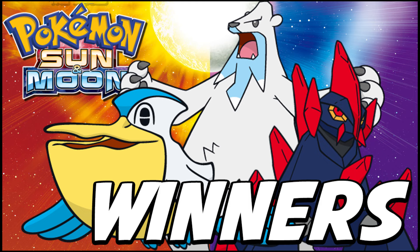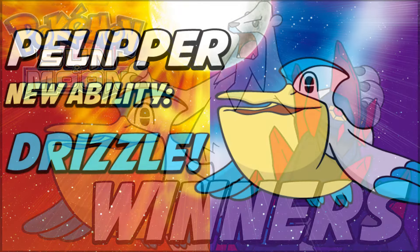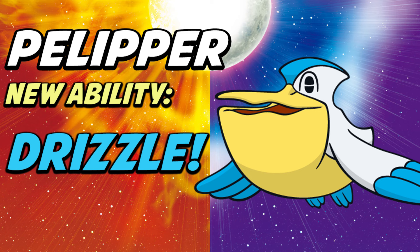My final Pokemon that I think is going to be a big player thanks to Sun and Moon's additions is Pelipper. That sounds crazy, I know — but Pelipper might be very good now, because it got Drizzle. Drizzle is the ability that automatically summons Rain when it's sent into battle. Currently only two Pokemon have this ability: Kyogre and Politoed. In fifth gen, Rain was everywhere and was one of the main playstyles. Then in sixth gen they nerfed Rain so it wasn't permanent, only lasting five turns. Maybe we'll see a resurgence — the fact that Pelipper gets Drizzle is extremely exciting.